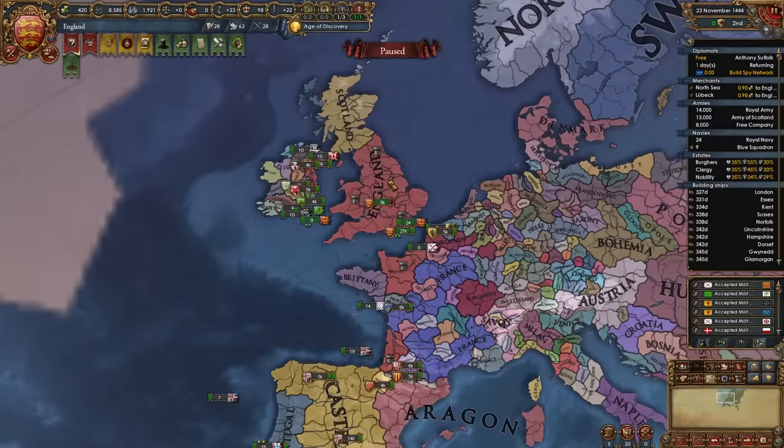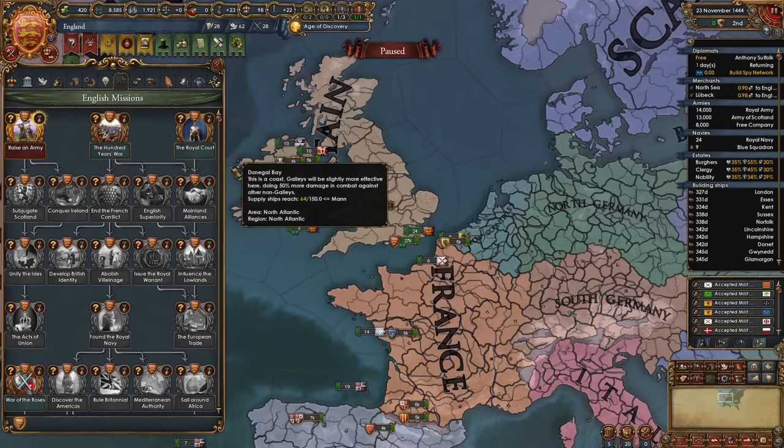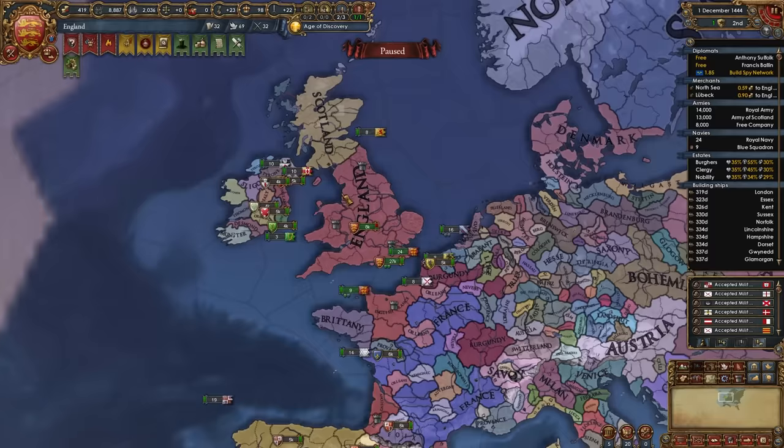As soon as the first diplomat comes back, start spying on France so we can get sieges done a little bit faster. Once you unpause a little, you'll be able to take the mission to raise an army, which gives a permanent claim on the entire region of Britain and a subjugation casus belli against Scotland, basically allowing us to vassalize them. Go ahead and take this mission. At this point, the War of the Roses disaster will start ticking as well — that's okay, we do want to get this over with. Don't try to avoid this disaster.